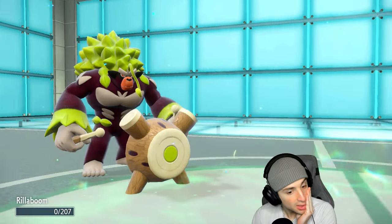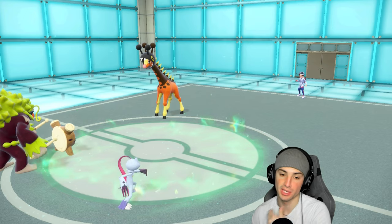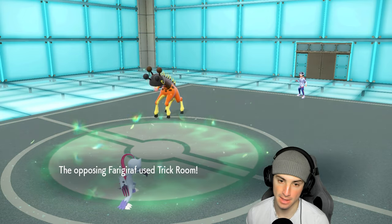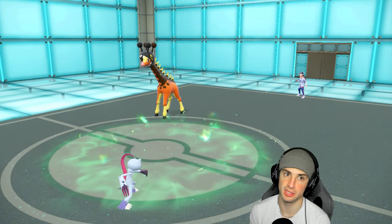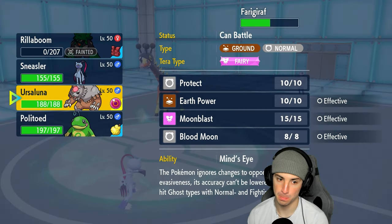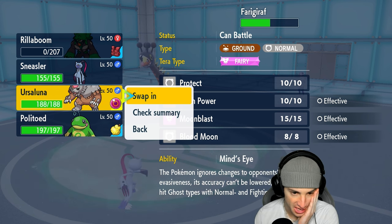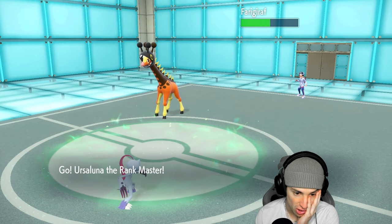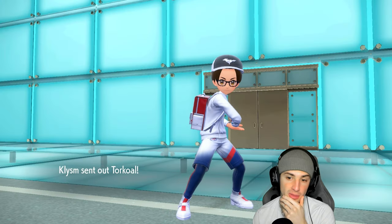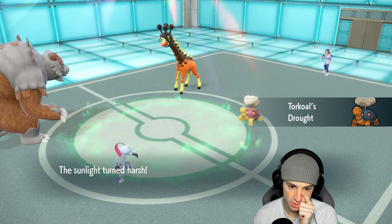Annihilape is gone. They're going to get off Trick Room — whatever, be my guest. We can now go into Ursaluna and play from there. This isn't the worst situation. I'd love to have Rillaboom here, but I want to go into Ursaluna. If they end up going into Torkoal, we can just hard swap into Politoed. And it is Torkoal, so we're going to hard swap into Politoed. Sneasler will save for late game and Ursaluna still has Tera.